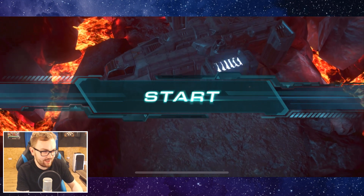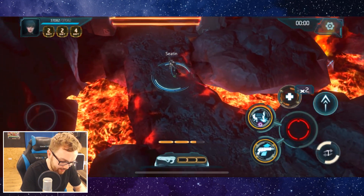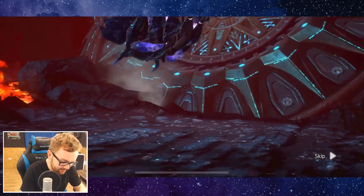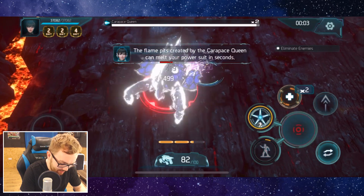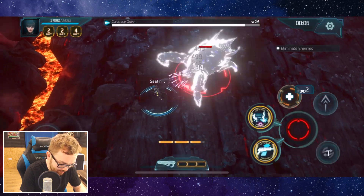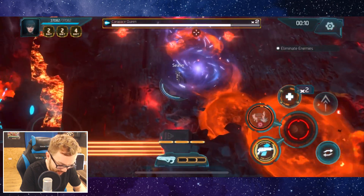This fight can go south very, very quickly with those fire bugs, but we're going to give it a go. Let's get stuck in, start off with the blasters to get a little bit of damage in, make use of the stun for a little bit of free damage. Then I'm going to switch to this one and fire off the big cannon, getting in between the gaps.